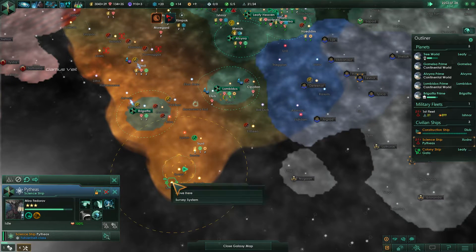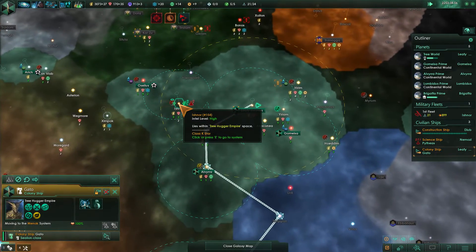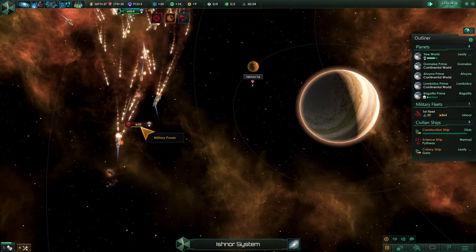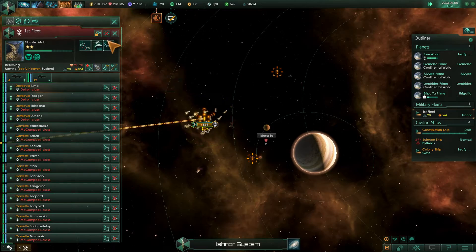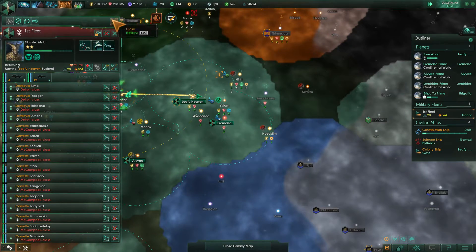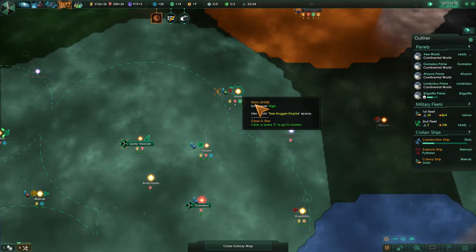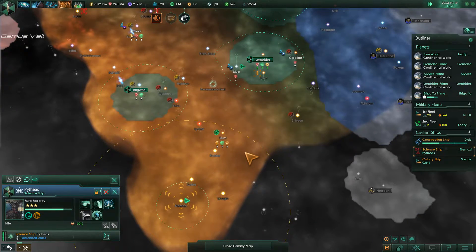Nothing over here for the science ship — you're going to take a move down. Colony ship, come on down to Trunt. Finally we've arrived with the fleet, which will take them out pretty nicely. So now we have to take the fleet and tell them to go repair back home. They're pretty close to Leafy Heaven already, which is great. Colony ship heading down, construction complete. Missing some mining stations and research stations up here in this area.